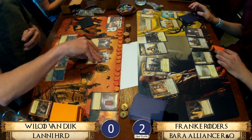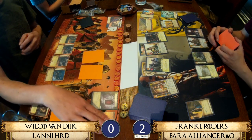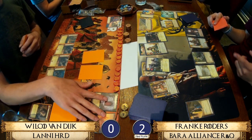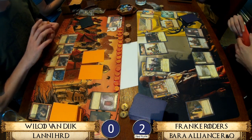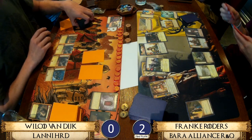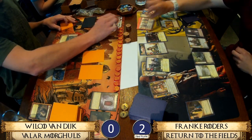We finished that round with Franca on two power and Wilco gaining none, though he did manage to defend the intrigue challenge. Wilco is kneeling his faction card because he played Clever Faint and put the card back into shadows — and this could be a reset coming.